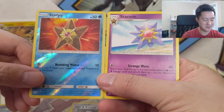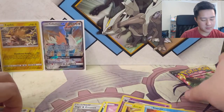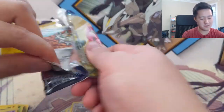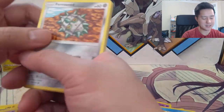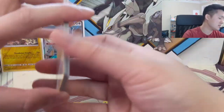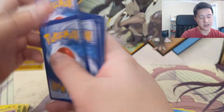Keep pulling evolutions back to back — a reverse Staryu, followed by the store rare. Alright, this is our last pack, guys — our last chance to pull that Magikarp Warlord before I go for the easy button and grab that Towering Splash GX box. I did take a peek at the code card, but the good news is it is a white one, so we're still potentially alive.